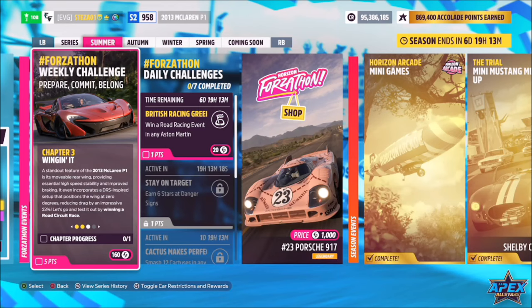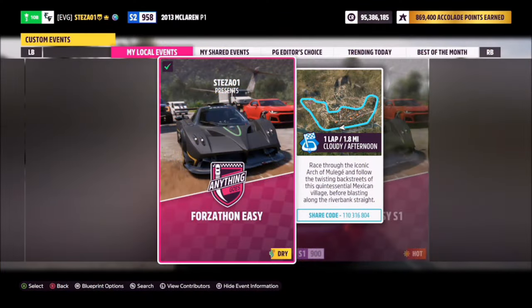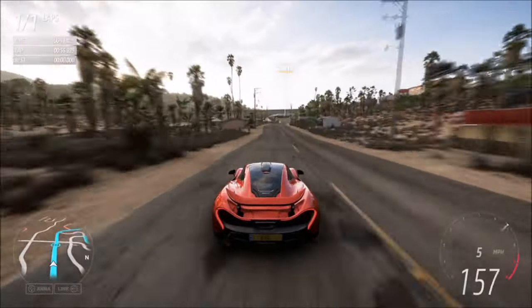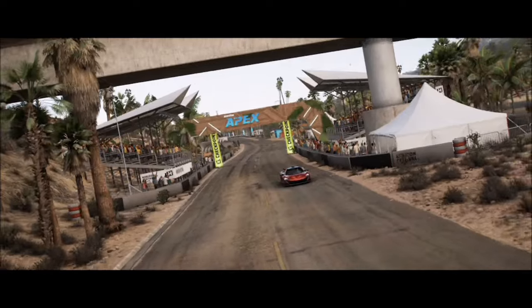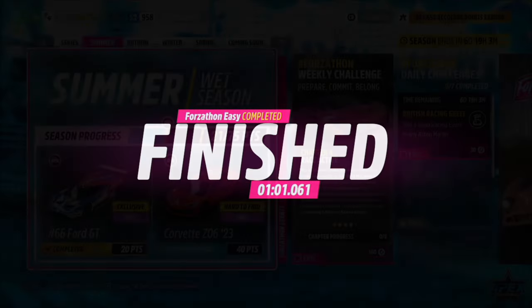The next challenge wants you to win a road circuit race, so we're going to head over to the Arch of Mulehe circuit. I have a race set up for you — the share code is on your screen, it's called Forzathon Easy. It's one lap with no AI drivers, so you're guaranteed a win, and it will literally take you about a minute to complete.